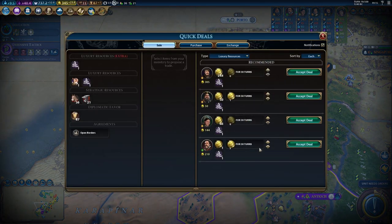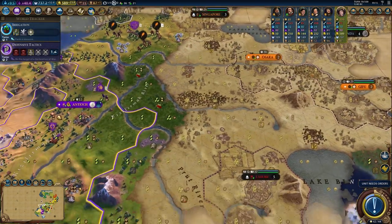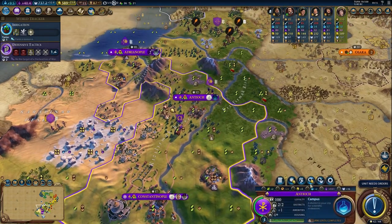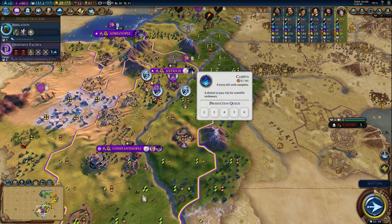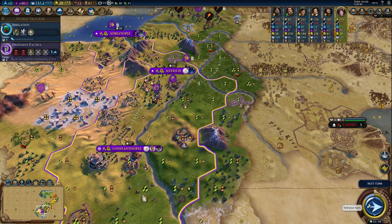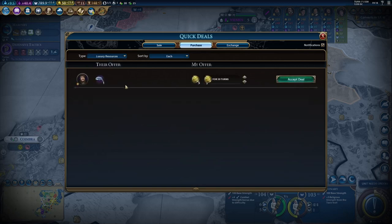Here's an example of growing a city to pop four so I can place a campus at that cost, then reduce it to pop three by building a settler — but the district is already down. I trade with AI nonstop, and that's actually easier on deity level because AI has gold and great works to trade. One of the biggest currencies — and kind of an exploit — is buying diplomatic favor early and then selling it later. It helps, and it's a game, so enjoy it.